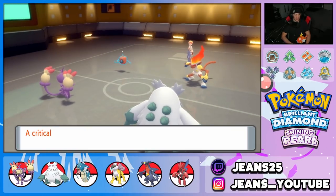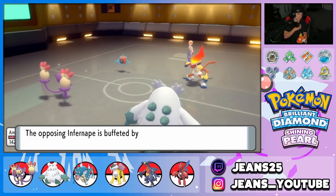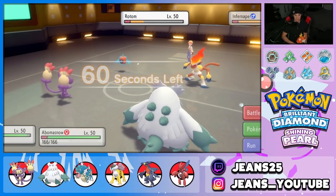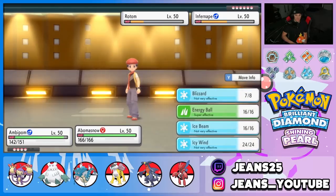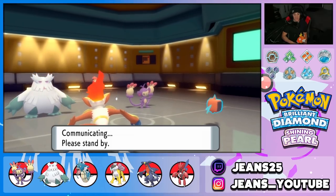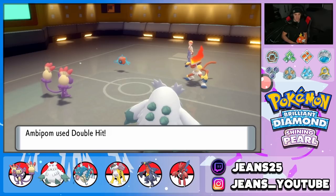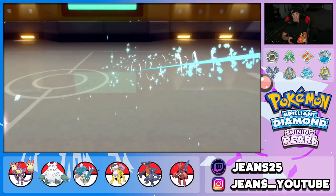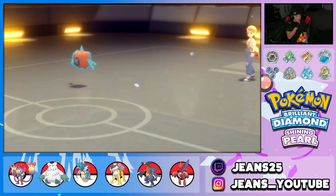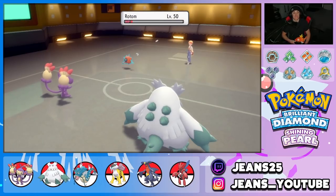Hail ticks on everyone except Abomasnow. Who's the big threat? Infernape poses a big threat especially since he has six Pokemon. I go into Double Hit on Infernape and Blizzard again — we're Choice-locked into Blizzard. Abomasnow should outspeed most and Ambipom is faster than these Pokemon at base 115 Speed. Rotom goes down to Hail damage. Double Hit comes through — Infernape, get out of here!